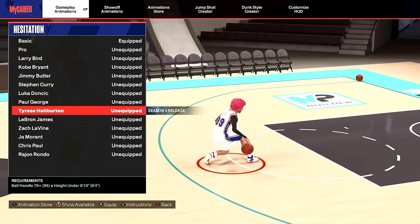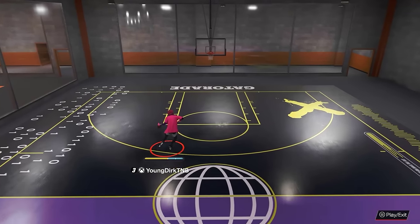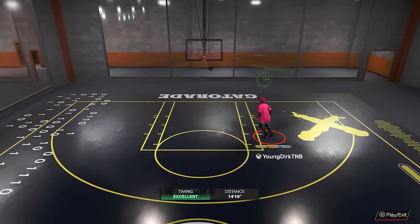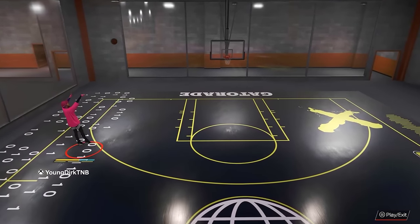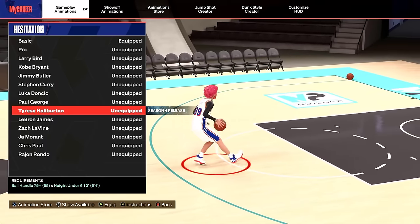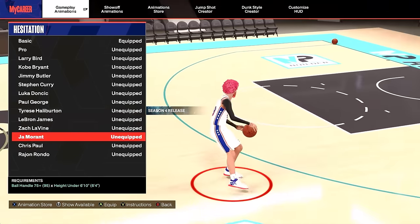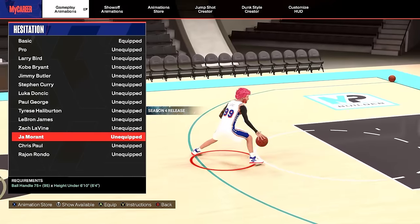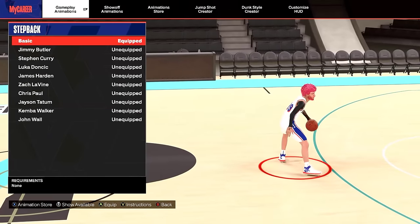The hesitation — I really like the new Tyrese Haliburton. The full animation is great, but do not let the full animation play out or you will lose your adrenaline. The reason I like it is the combos — it looks like you're going one way and then you can just hit the combo right back out of it. It could be really glitchy and good. Before this I was using Ja Morant, and Chris Paul is another good one, but I'm going to try out Haliburton — you only need a 75 ball control.